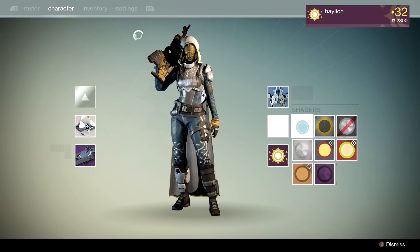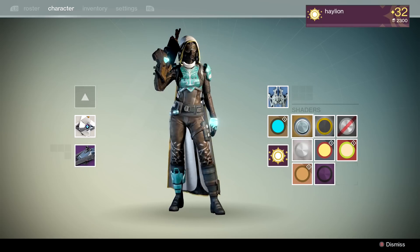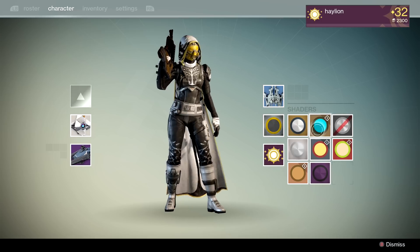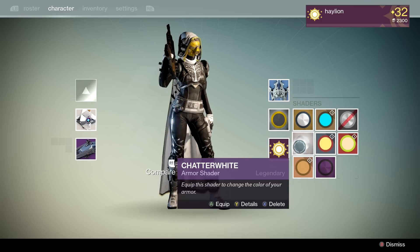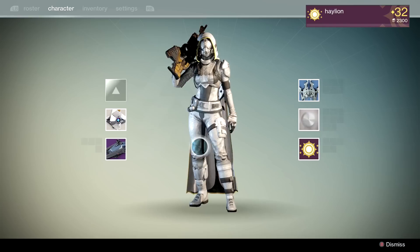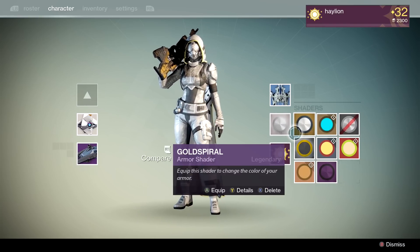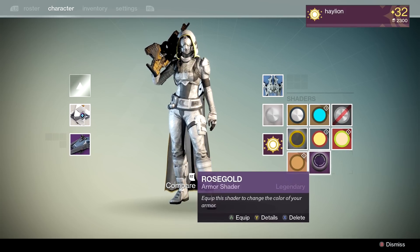Here's what the full set looks like with Glowhoo. And Blacksmith — this is actually a shader I got for pre-ordering Call of Duty Advanced Warfare. Chatterwhite, I think, looks the best with the Iron Banner gear, but it doesn't show the branches on the legs there, which kind of sucks. All the other shaders just have one weird thing about them. And here's Rolled Gold — this is actually the Queen's shader from when the Queen's Wrath event was here when the game first came out.